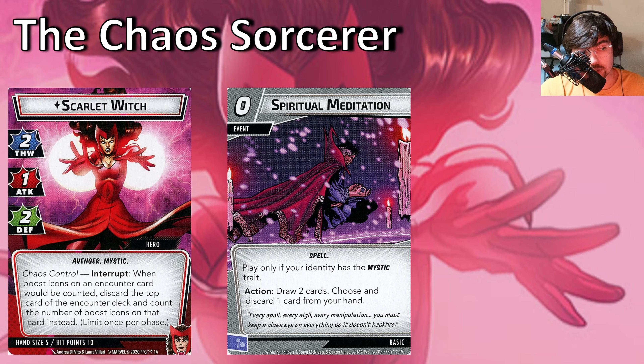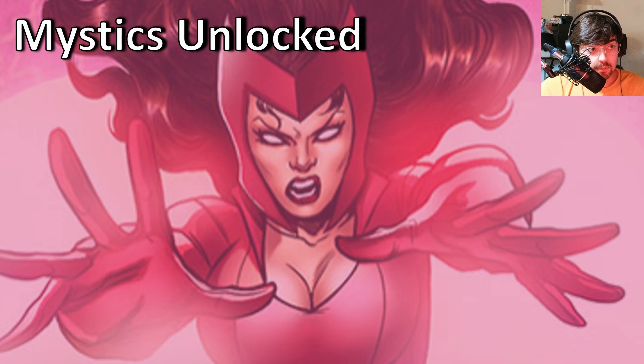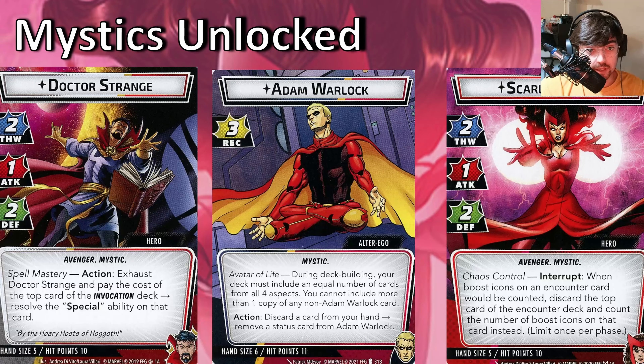Now the next thing to finish off mystics is Scarlet Witch, the Chaos Sorcerer. The key card you'll get is Spiritual Meditation — you draw two cards, then choose and discard one from your hand, basically increasing the quality of the cards in your hand. Only mystics can do that. When you have her, you basically have the mystic package complete until Magik comes out much later in the third X-Men box. So essentially you can think of mystics as complete at this point. These three heroes — Doctor Strange, Adam Warlock, and Scarlet Witch — will basically be at full strength because you have all the mystic support for them, and I highly recommend it because it's incredibly fun.